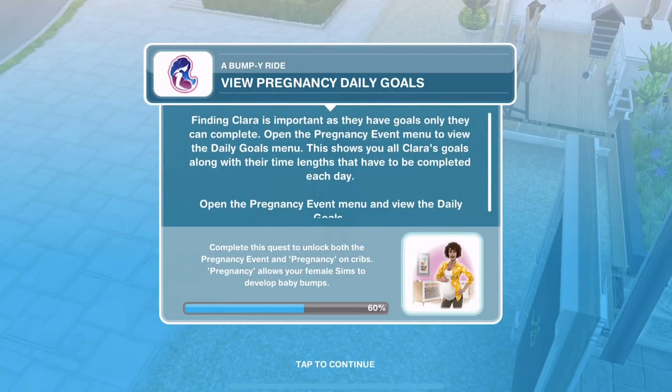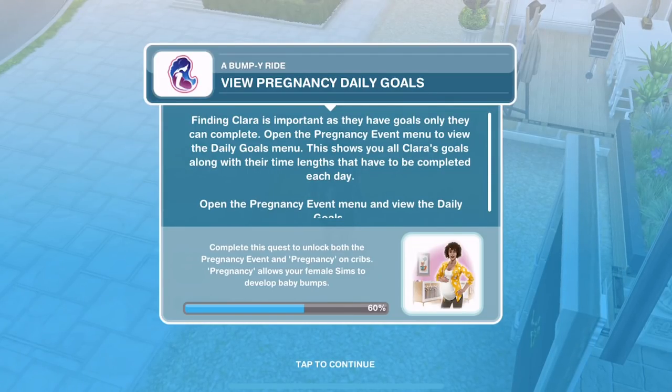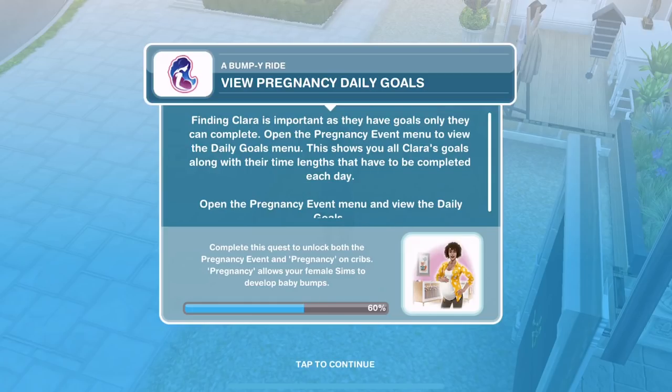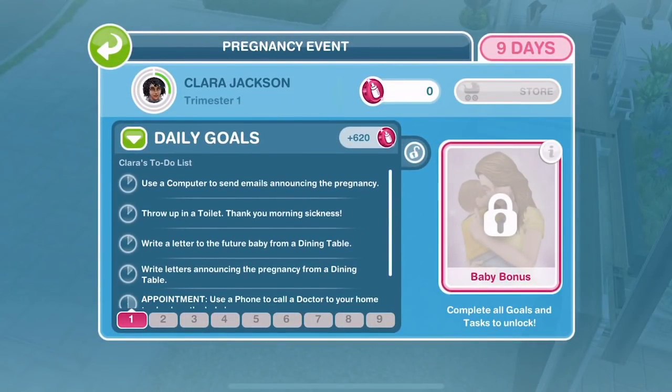View pregnancy daily goals. Finding Clara is important as they have goals only they can complete. Open the pregnancy event menu to view the daily goals menu — this shows you all Clara's goals along with their time lengths that have to be completed each day. Completing the daily goal sets awards maternity tokens to be spent in the maternity store. I think if you don't complete a goal each day, you just don't get the little pink tokens.